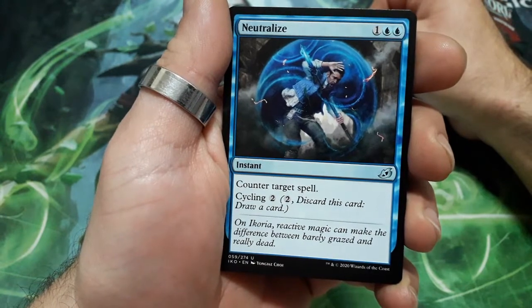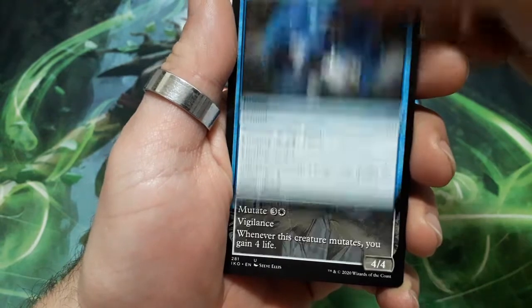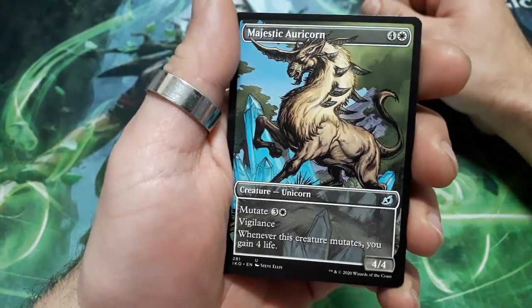Neutralize, three drops. Counter target spell, and it has a cycling cost of two. This is our first uncommon — nice image in this one.